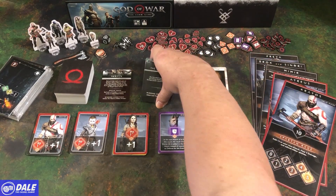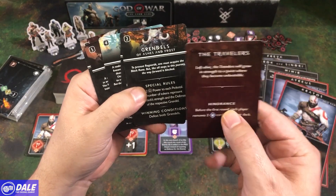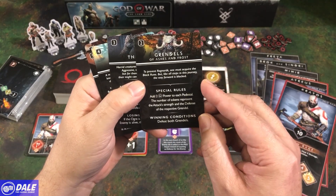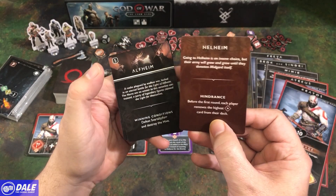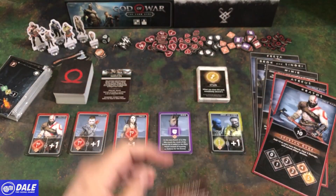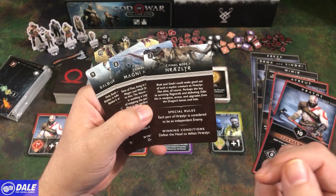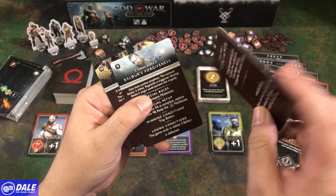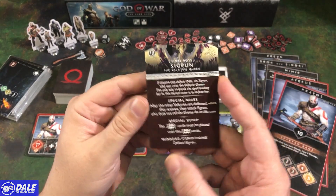For the game, we have double-sided quest cards going from one through six. We've got winning conditions, and then there's some hindrances on the back if we don't choose those. We've got the Grindles of Ash and Frost, the Ogre, Hilheim, Alfheim, and the Stone Ancient. And then some final bosses — Magni and Modi, Baldur's Forgiveness, and the Valkyrie Queen.